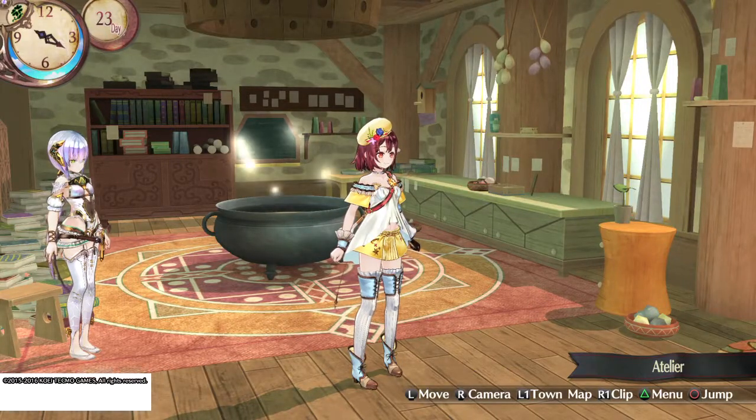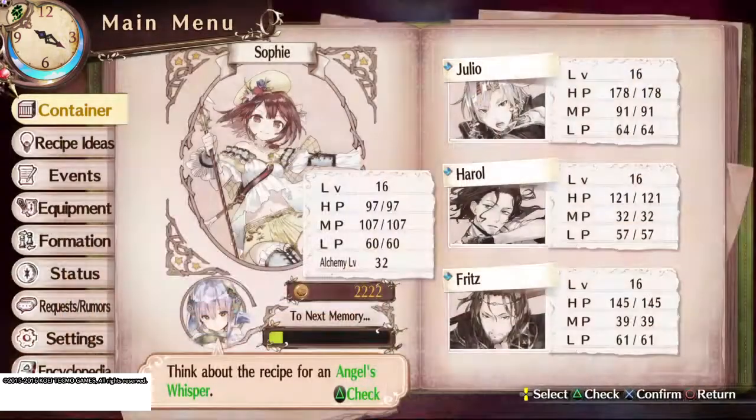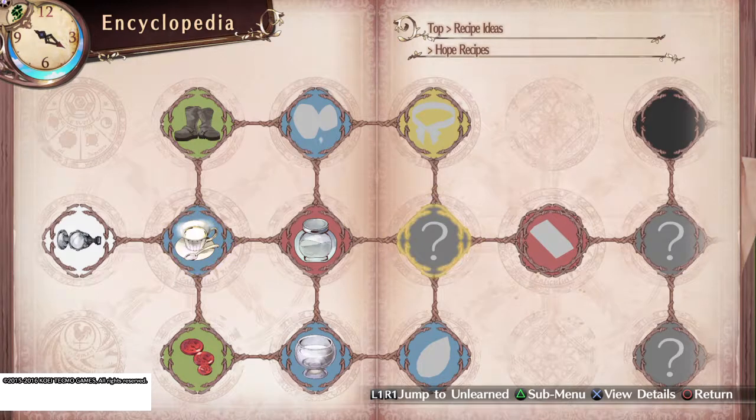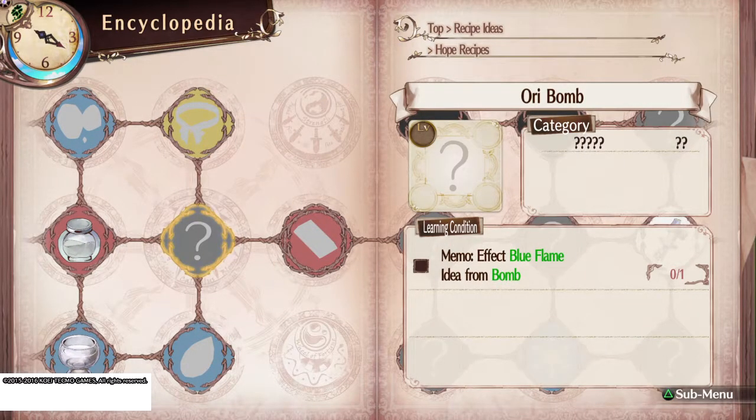Hey guys, welcome back! In this one we are going to be doing the ori bomb recipe. The memo effect is a blue flame idea from bomb — you're going to make a bomb and you need the blue flames effect. I have no notes on this one because I did it on accident.